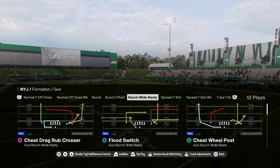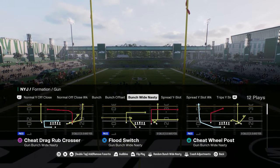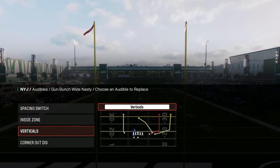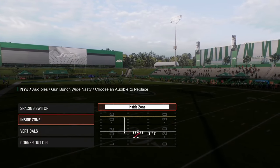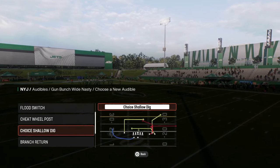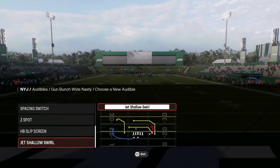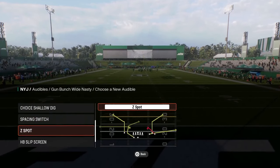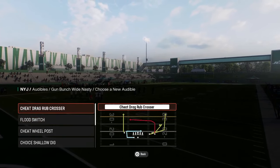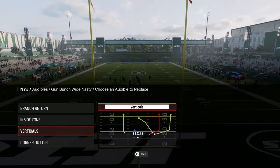The main play we're going to look at is Cheat Will Post. It's got a short post and a cheat motion, and you can do combos around that. We're going to come out in Cheat Will Post, and then we can have other plays in our audibles, such as Branch Return. I'd also have the inside zone in here, and just leave it as is and come out in Cheat Will Post.